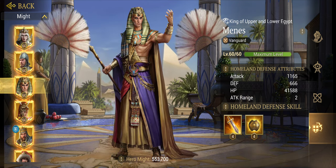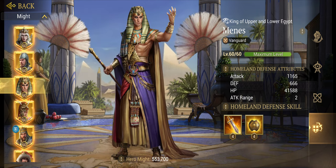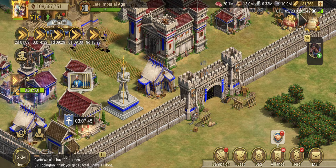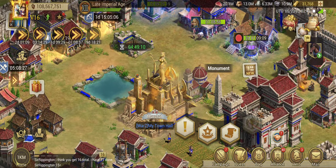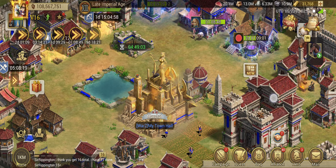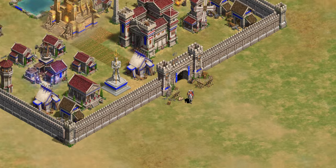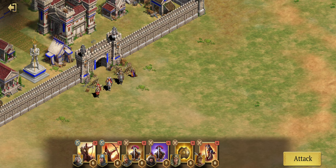I know most of you are thinking why would I want a barricade that doesn't do anything, but as I'm about to show you, it actually helps you control the enemies a little bit more. I've developed a strategy using him that's helped me get pretty high up on the leaderboards. Currently I am in first place at level 160. Right now I'm running Edward, El Cid, Richard, Temujin, Menes, and Alexander — all legendary heroes, all maxed out to level 60, and all fully awakened.